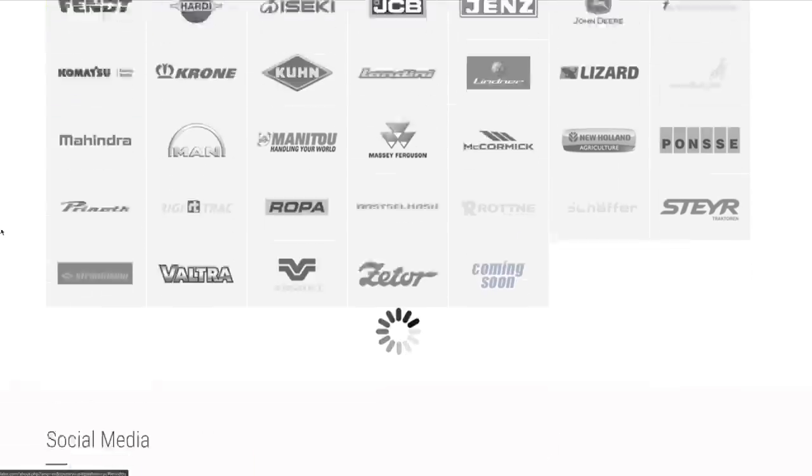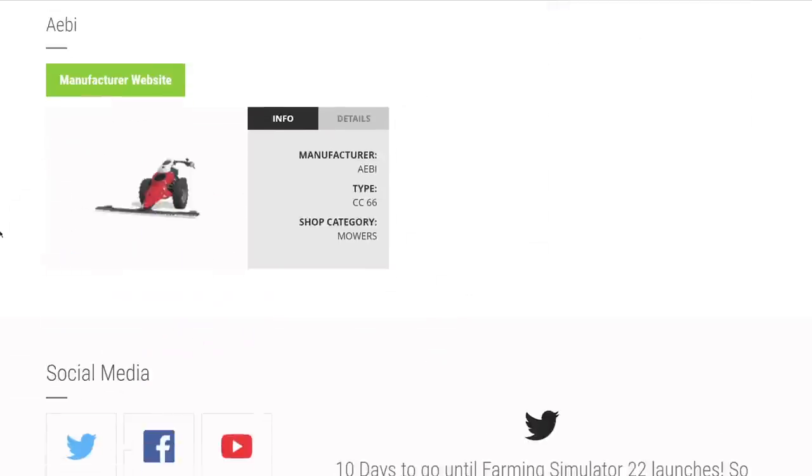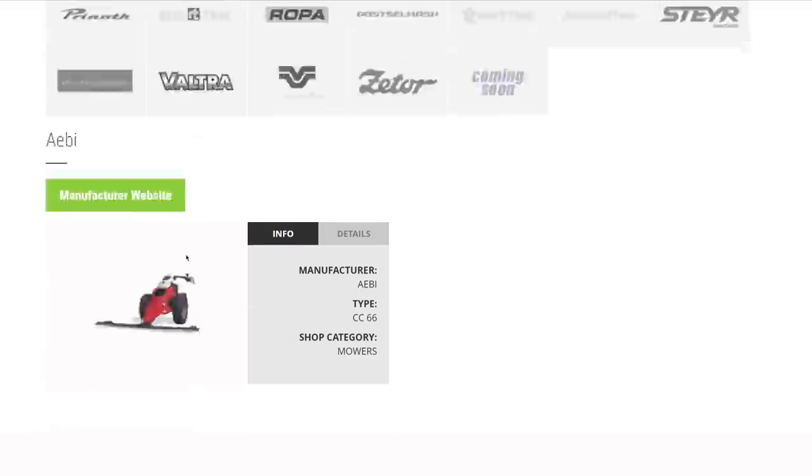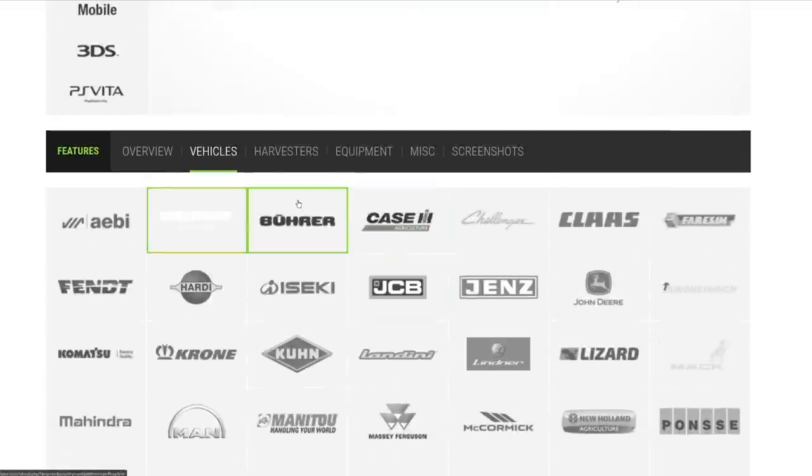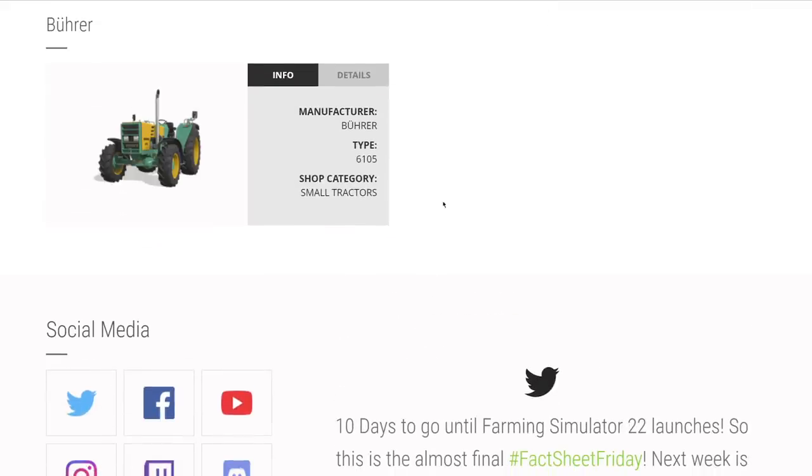Starting with vehicles in order: first brand is AB with the push mower from the Alpine DLC returning for FS22. From Berthoud, we're getting their self-propelled sprayer, the Bruin 4200. It's got 300 horsepower, goes 60 km/h, 36 meters spread, and holds 4,200 liters — not bad at all.